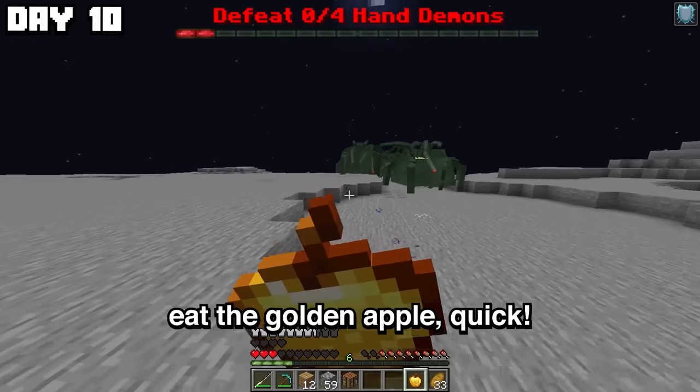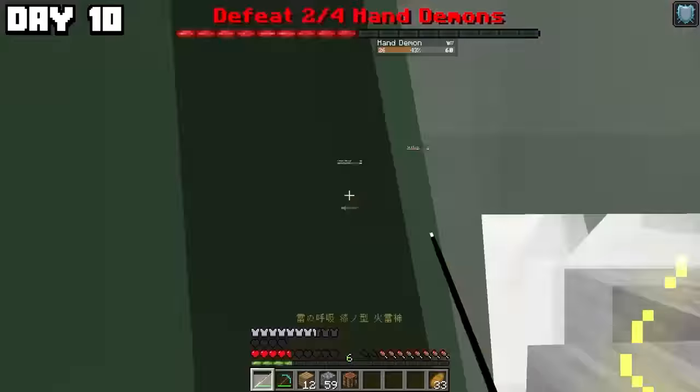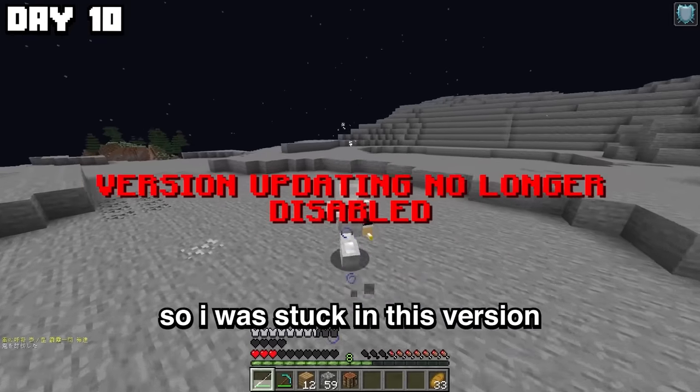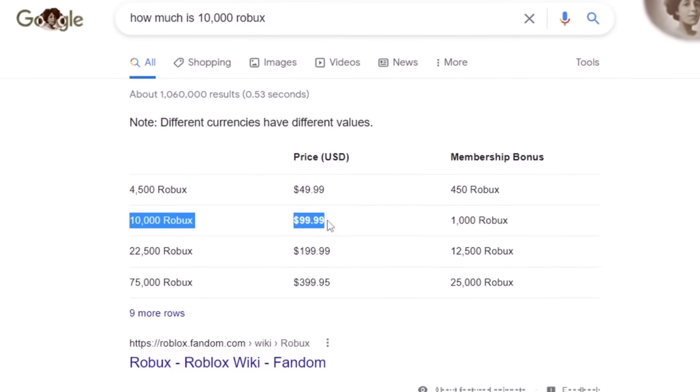After eating a golden apple quick and using thunder breathing first form, I defeated all four remaining hand demons one by one. I was stuck in this version until I defeated them — luckily it was easy and I didn't have to buy more Robux.